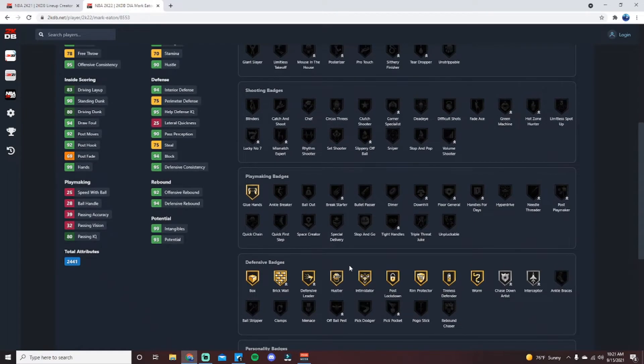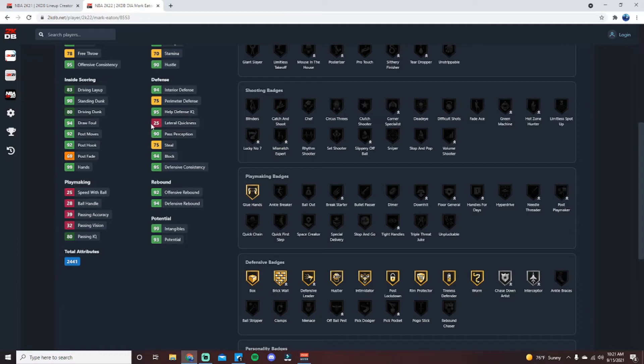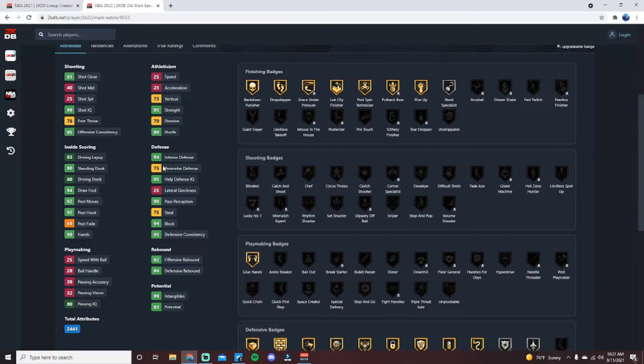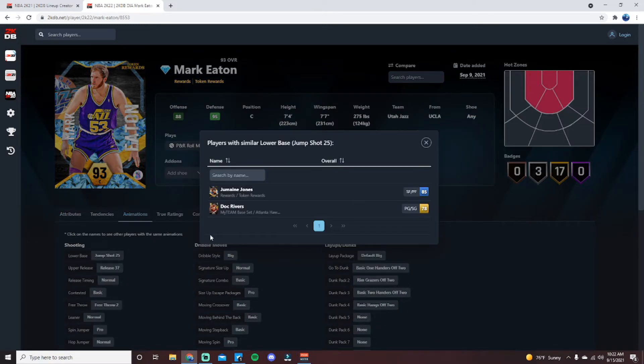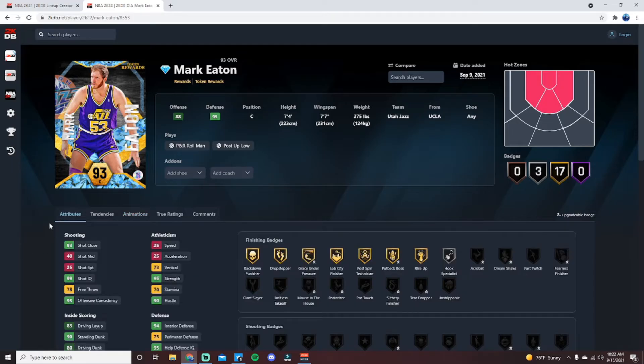He also has Glue Hands, which is nice for a big, and a bunch of good defensive badges: Box, Brick Wall, Defensive Leader, Hustler, Intimidator, Post Lockdown, Room Protector, Worm, Chase Down Artist, and Interceptor. He doesn't have Rebound Chaser, which is a little annoying. He's a 43 mid-range and 25 three, so incredibly slow with no lateral quickness, but on the interior he's going to be a monster — grabbing rebounds, dunking, and hitting post hooks and fades.